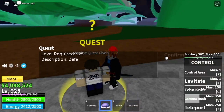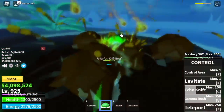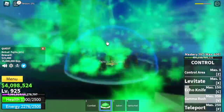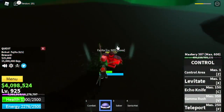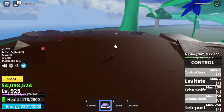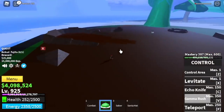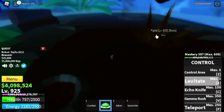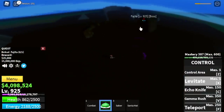At 925, you can start defeating Fajita. Here, kind of avoid using the Gamma Rush — because I've tried using it and after that I get damaged. I'm using the Gamma Rush and I almost died. But still, we won this fight. Just use your levitate — I'm telling you, levitate. The cooldown is really, really fast and you can just maintain your distance.